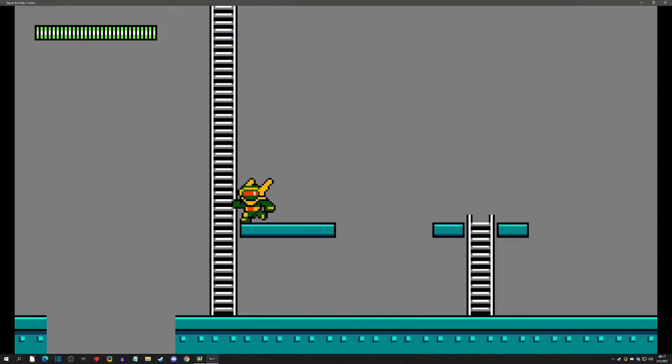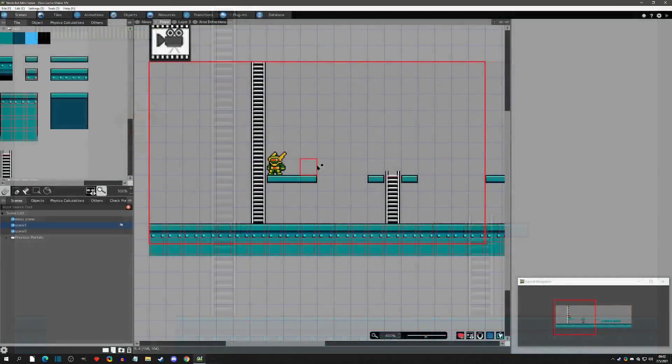Welcome back to the Mega Man-like mini-series. Today we're going to go over falling deaths and show a couple of ways to do this, so let's get started. While I'm in the scenes here, I'm going to make a little falling ledge - this will be the area that we fall down and then we're just going to do a simple reset to show that we died.